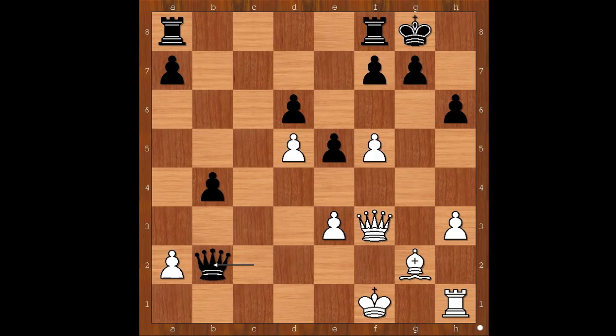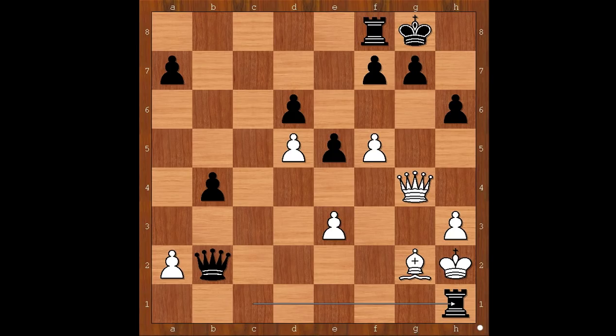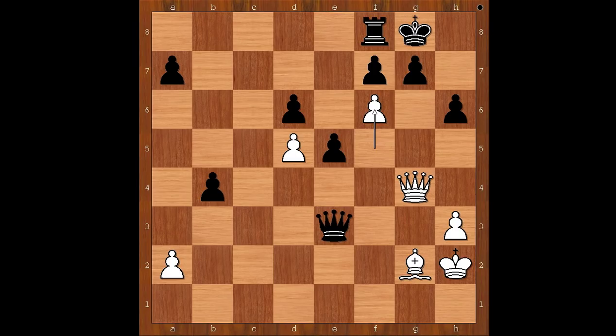Why? Well, for entertainment purposes I will show you just one line. Queen to g4, intending f6 and then queen takes on g7, checkmate. Rook from a to c8. King to g1. F6 doesn't work because of rook to c1 check. So we have king to g1, rook to c1 check, king to h2, rook takes rook check, king takes rook, king to c1 check, king to h2, queen takes pawn on e3 and black is easily winning. F6, which was the only hope, doesn't work because of queen to f4 check, and after queen takes queen, pawn takes queen, and black's rook would eat the white bishop for breakfast.